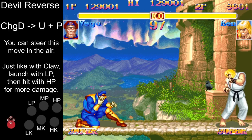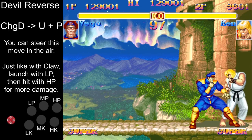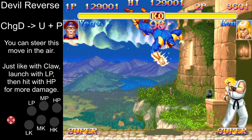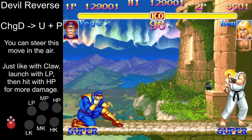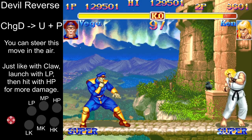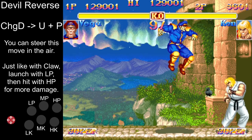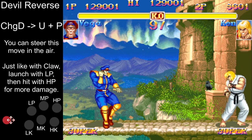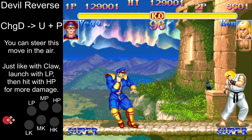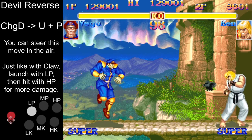Your options really open up once you actually leave the ground though. You have two vertical charge moves for this, and the first one, Devil Reverse, is the most used one. This move has two parts to it: the first part is the launch off the ground, and the second one is the punch on the way down, which is activated manually. You can also steer it in the air, which allows you to set up some deadly cross-ups.